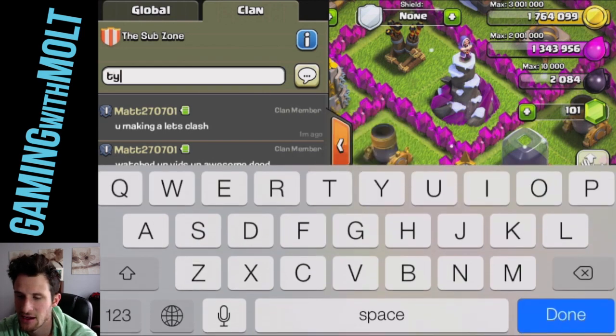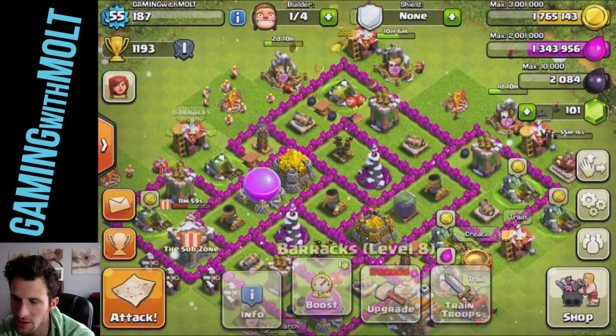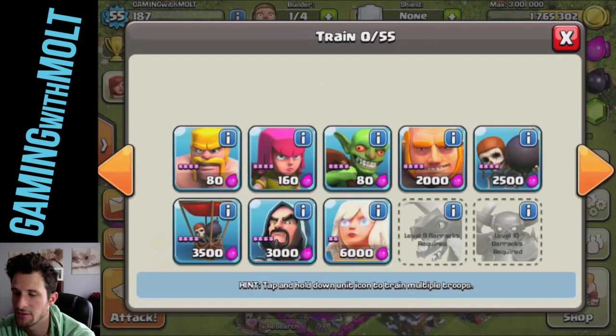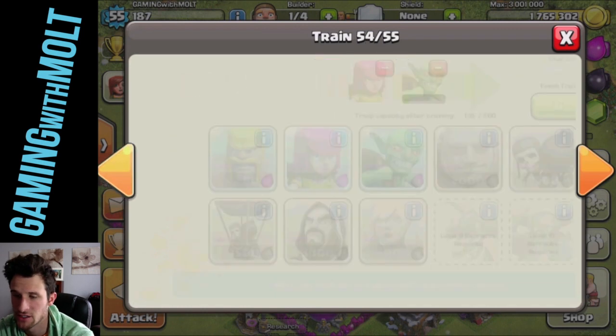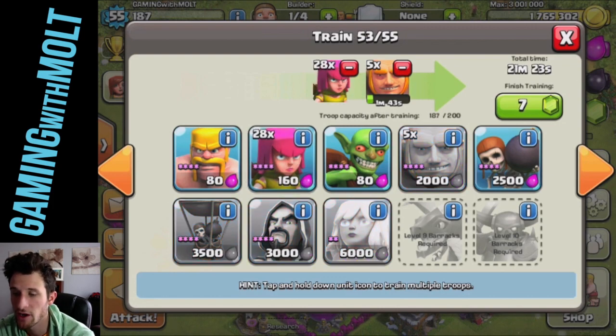Let's go back in and say thanks to matt — thank you for the dragon! Now let's look at what we have trained up. We're going to do five giants, about eight wall breakers, and a good amount of goblins and archers to spread out around bases. I'm perfectly fine with lazy farming if it gives me the resources I need.